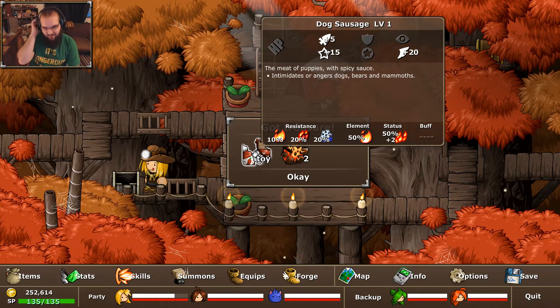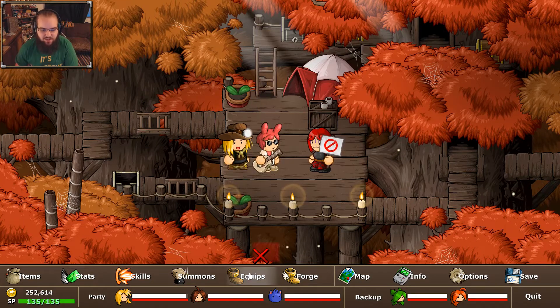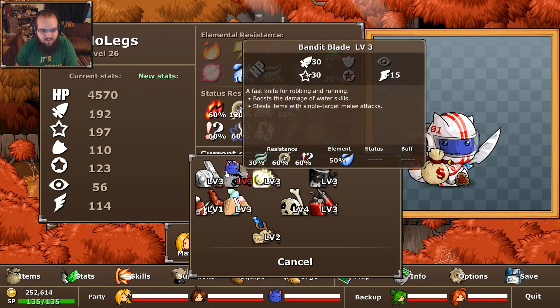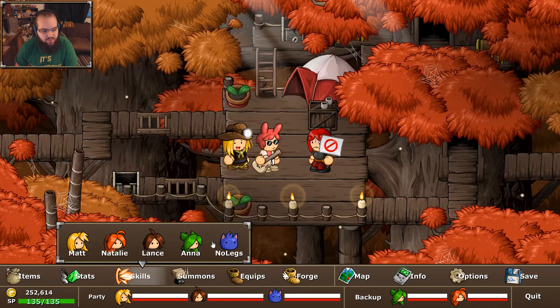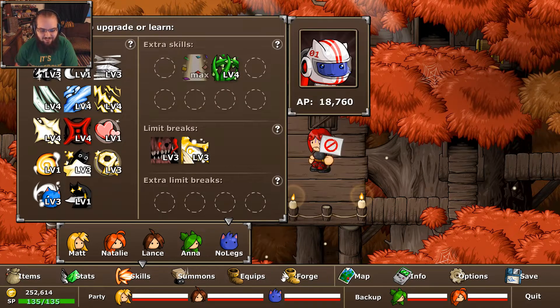To end it off — the dog sausage. This is an interesting one. As you can see, it intimidates dogs, bears, and mammoths. That alone is just interesting. Also, it's a fire weapon for No Legs who doesn't naturally learn any fire attacks. And even with skills, I don't think we have a single fire extra skill at all, let alone one that he can learn. Fire extra skills are almost non-existent.